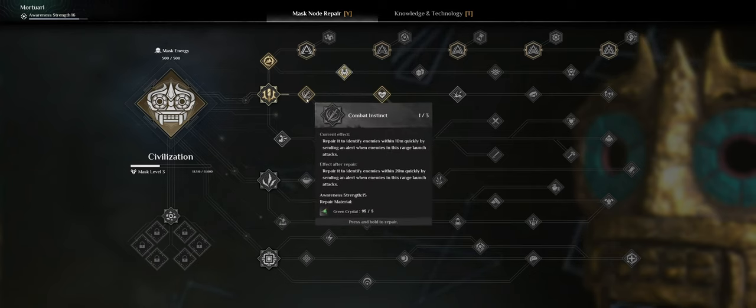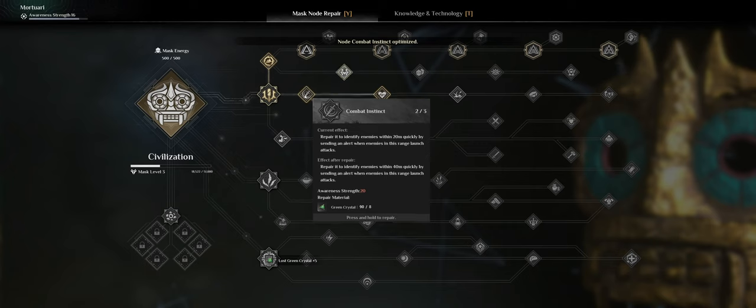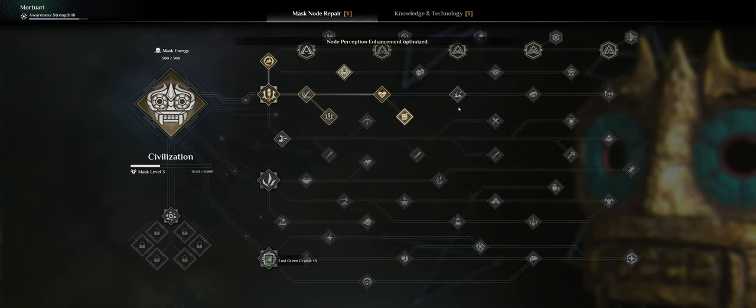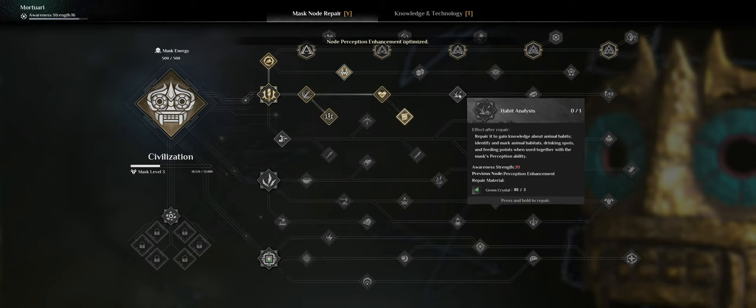Let me check the others too. This one is Repair - to identify enemies within 20 meters quickly by sending an alert. I kind of like that. I'll need level 20 for the next one - Prepare to enhance the mask's perception and detection distance. I definitely like this one.